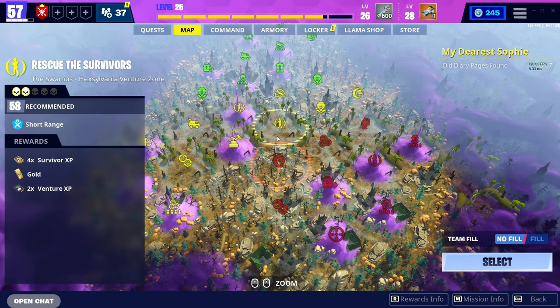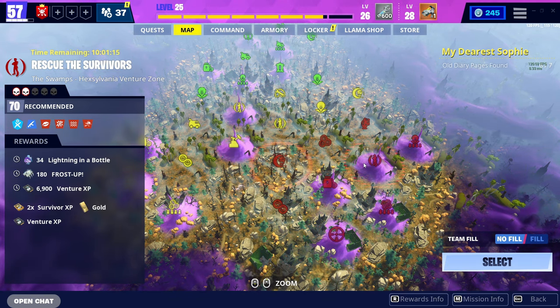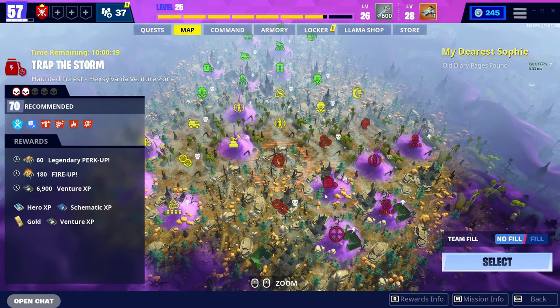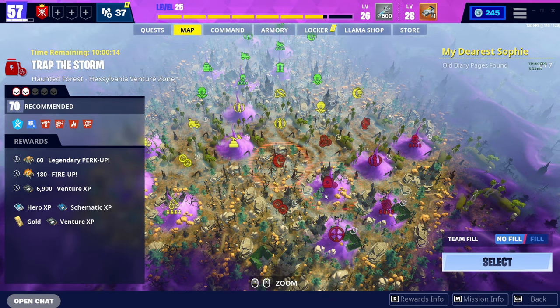These Daily Rewards give you quite a bit of Venture XP. Not all missions have them — as you can see, this one doesn't have any on the left-hand side, but if I go to this mission, underneath the rewards you can see 34 Lightning in a Bottle, 180 Frost Up, and 6,900 Venture XP. Every mission has different rewards. The higher the mission, the higher the rewards. That makes sense, right?